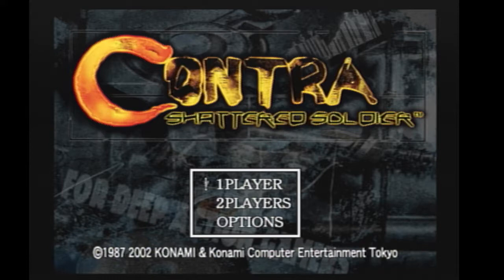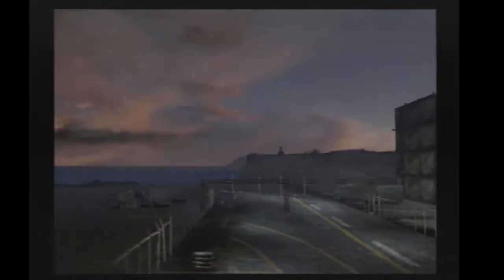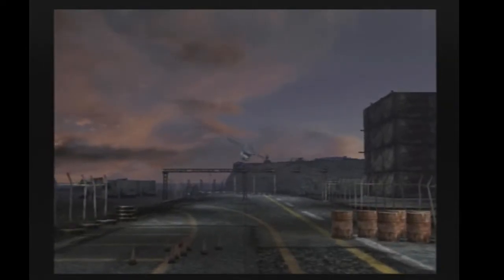Hello, this is commentary for the 3251 Any% All Stages Contra Shattered Soldier speedrun. For the very beginning of the run, you can actually pick the stage order. We pick stage 1 for SDA timing, because there's about 20 seconds before you gain control of your character, which is where SDA timing starts.